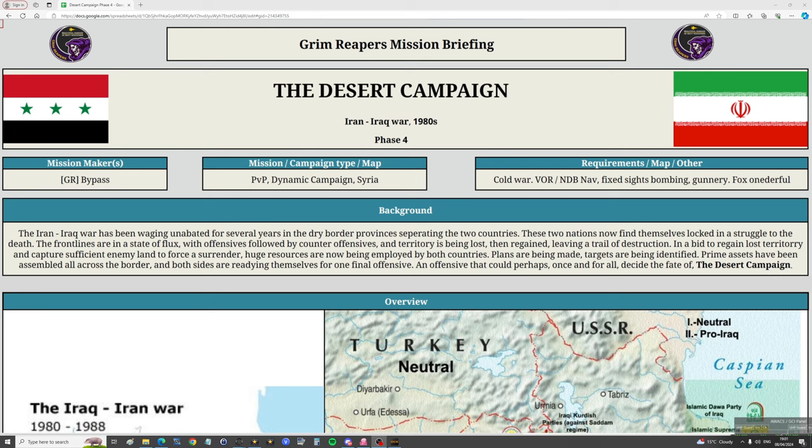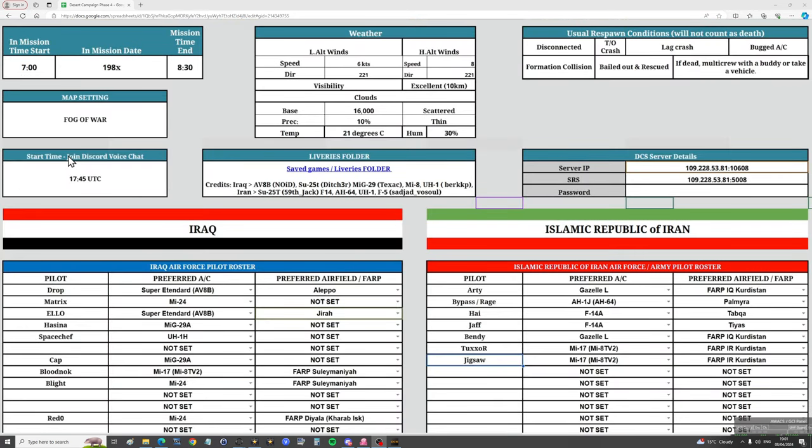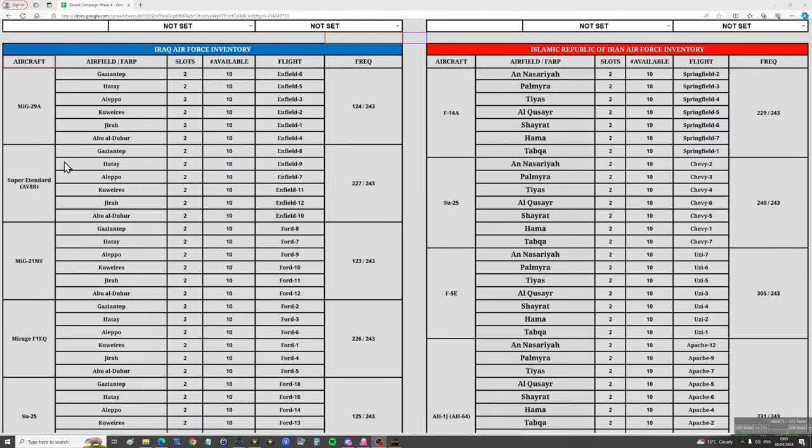I've decided to push on a bit. To go through this, we need to jump to the ruleset for the campaign. On the main sheet you'll see I have added three more rules highlighted in yellow: rules 19 to 21. Rule 19: there are no more limits on respawn on death, however player slots, airframes, and stores are now limited at all airbases and FARPs — warehousing has been introduced to the campaign.